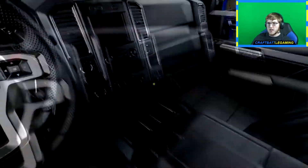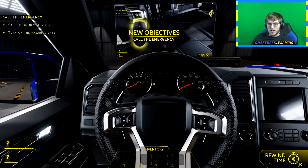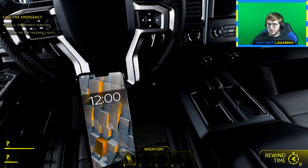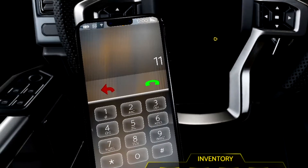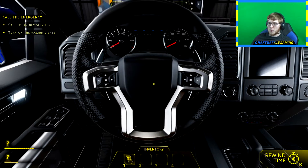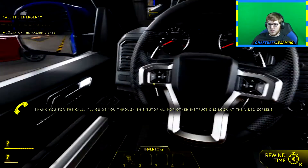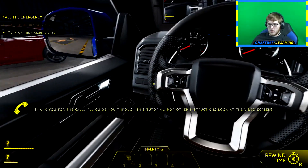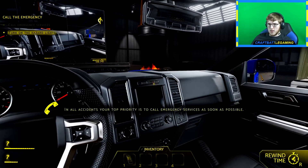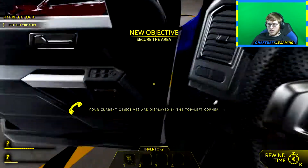Jeez, that was a very close parking job. What do we gotta do? I can see a fire going on over there — call emergency services, turn on the hazard lights. Smartphone here — let's call 9-1-1. We're calling 1-1-2, team. So this is like our little guide right now. Turn on the hazard lights — there we go. Put out the fire. Okay, let's get out.